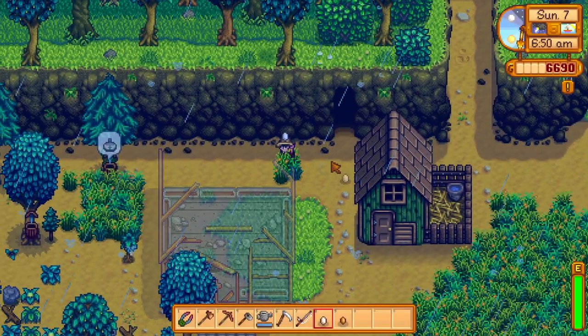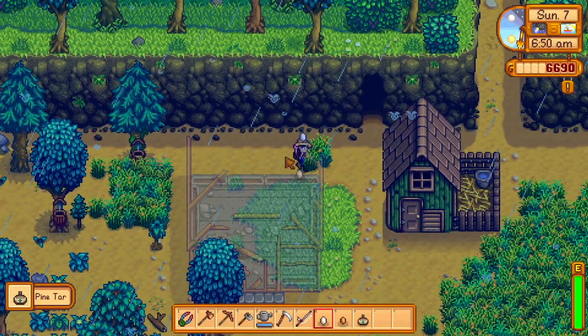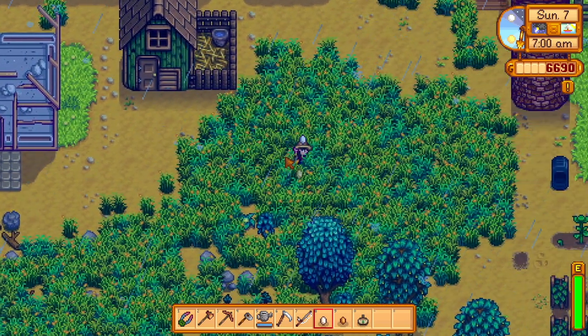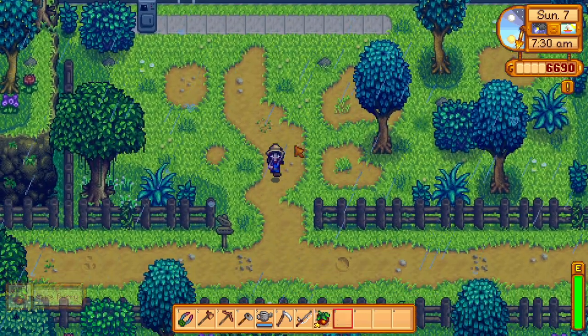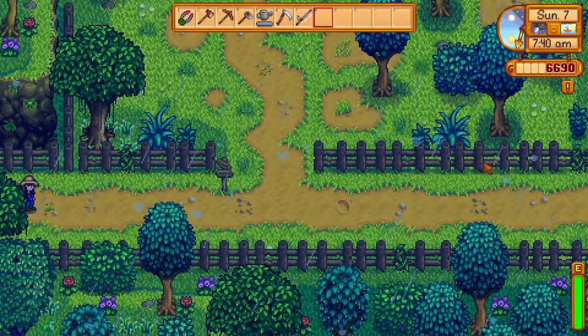We need a thousand to afford the fishing rod - we will 100% have a thousand by the end of the day. I'm thinking if we go fish in the ocean and then just fish fish fish and immediately sell it to Willy, I bet we'll be able to afford it. We have a full bar of energy today because it's raining and I didn't have to water any crops.